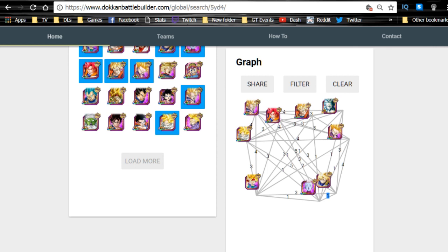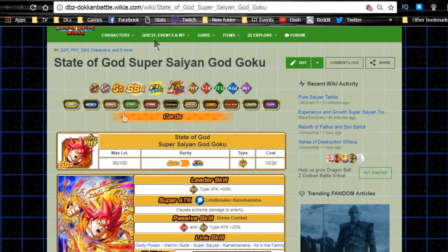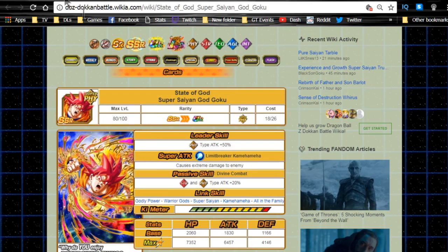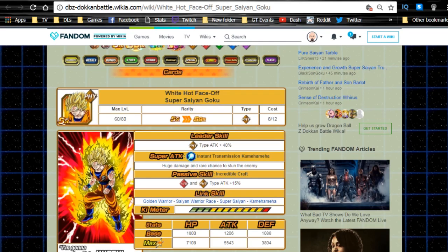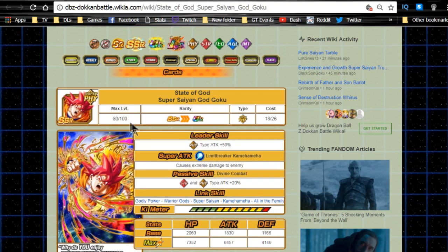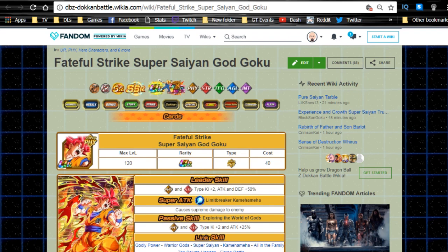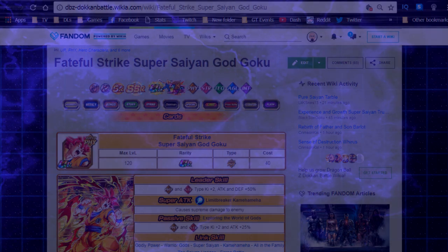Both of these cards are very good - personally I like the physical one better. Go ahead and Dokkan awaken them if you can. Also remember the SSR variant feeds into the intelligence GodKu, so if you have multiple White Hot Face Off Gokus, wait for the Battle of Gods event, grind out the medals, get him to SSR, Z-awaken him to ultra rare, then feed him into any of the Super Saiyan God Goku cards to boost their super attacks. Thanks for watching - hit that subscribe button and I'll catch you guys later.